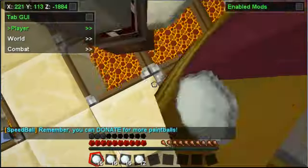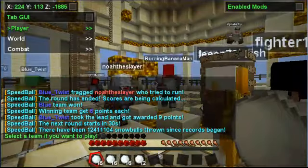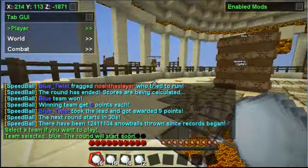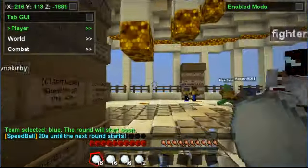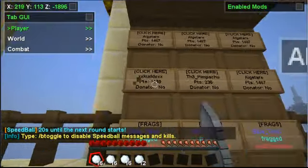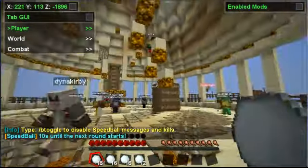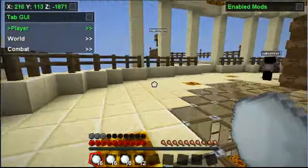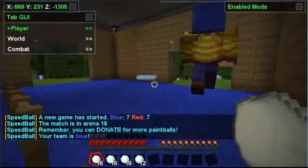Alright, on to our next one — this is just the server we play on, it's a paintball server. I'll show you guys — it should be starting any second now, but yeah you parkour up there and they're just signed. If you guys don't know what speedball is, it's basically paintball. They have maps from Call of Duty and stuff on here — this isn't a Call of Duty map but I'll see if I can get one.